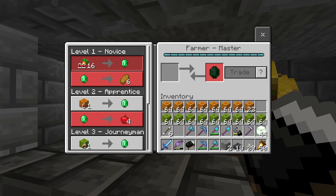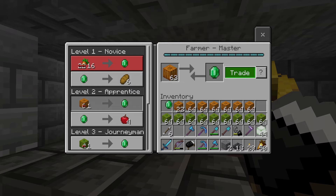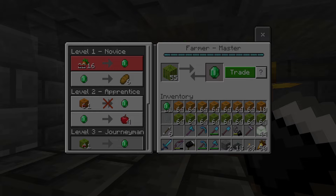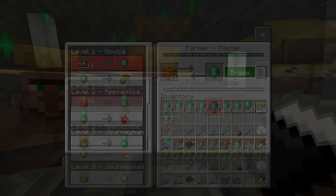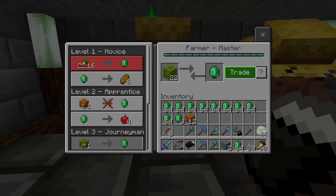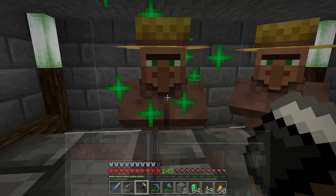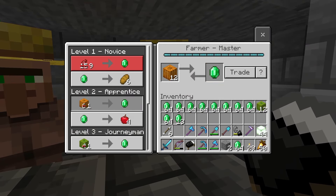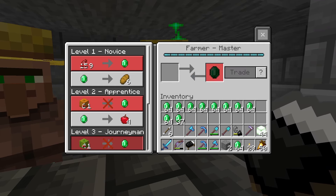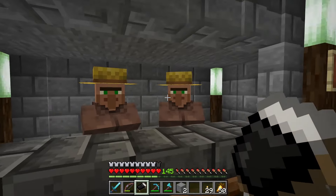These gentlemen, now that they've been zombified, will purchase pumpkins for emeralds and melons. And when you head down the entire line, you'll see you end up with an awful lot of emeralds — just over 10 stacks of emeralds just in that one line of 42 farmer villagers.